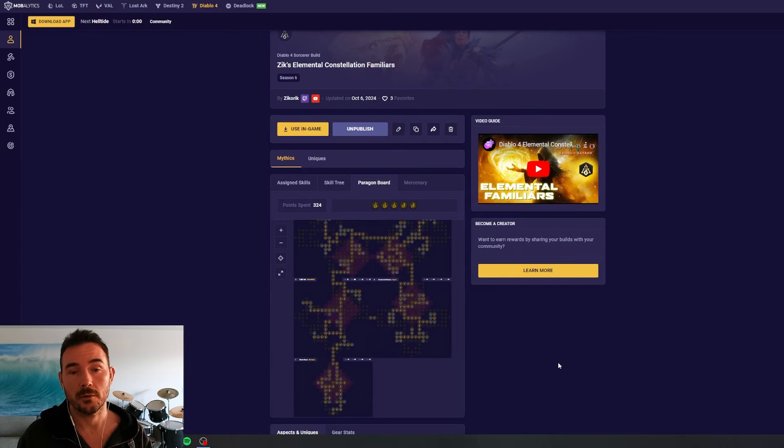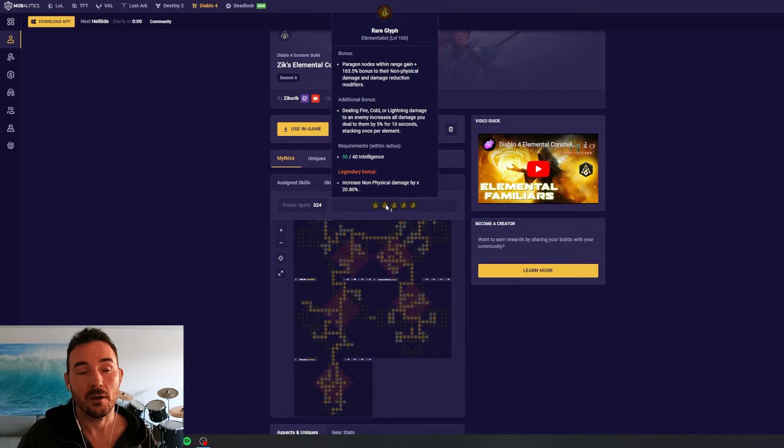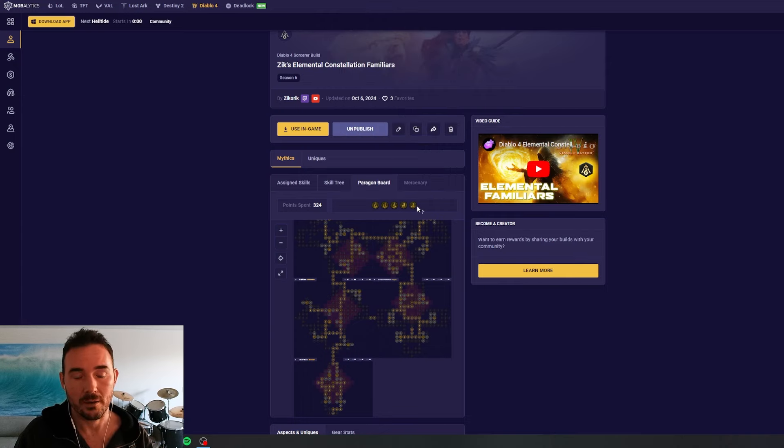For the new glyphs, what we're looking for is what I'm calling a golden glyph, and there's a very simple formula: we have additive damage at the top, for the first additional bonus we have a multiplicative damage increase with high uptime, and for the second legendary bonus we have a multiplicative damage increase with high uptime. So: additive damage at top, multiplier for additional bonus with high uptime, multiplier for legendary bonus with high uptime.